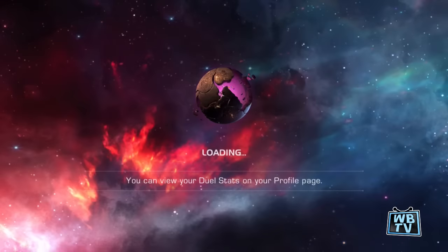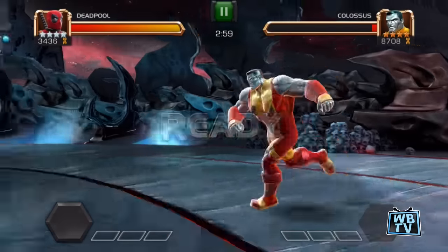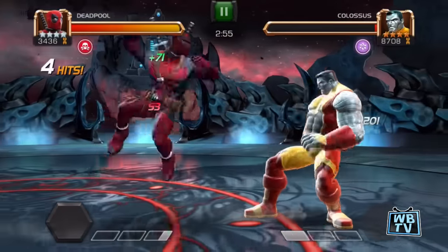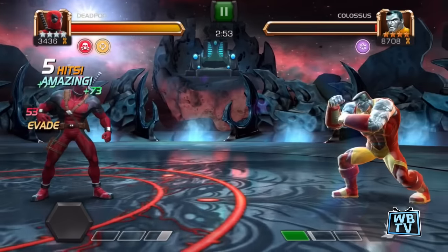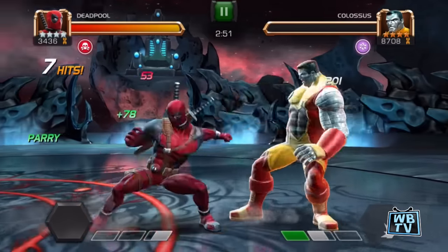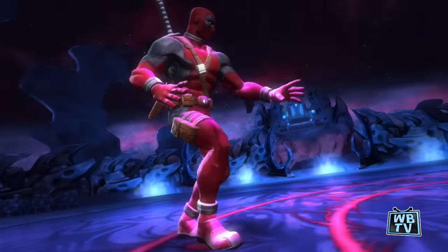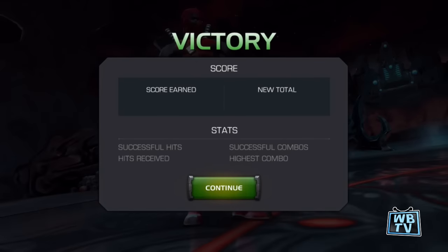I'm gonna use another character — obviously I'm not gonna wait because if I get hit once or twice I'm gonna die, so I might as well use somebody else. It doesn't really matter who you use at this point since he has very little health. Anyways, that's how I beat Colossus.